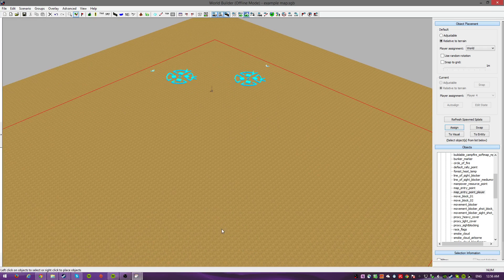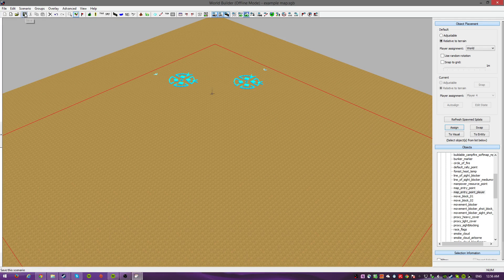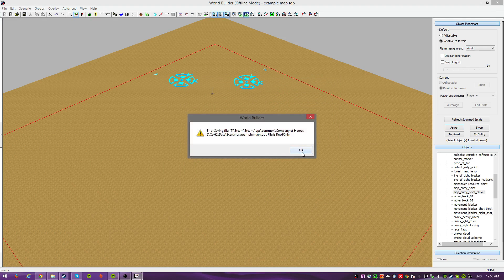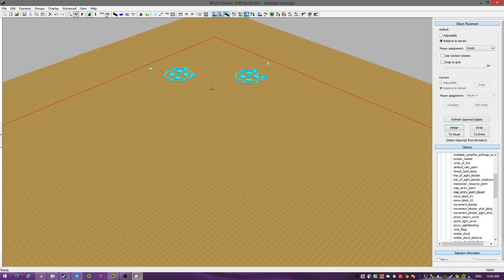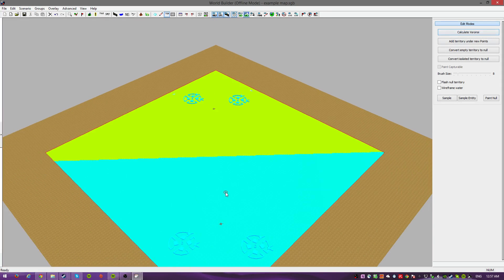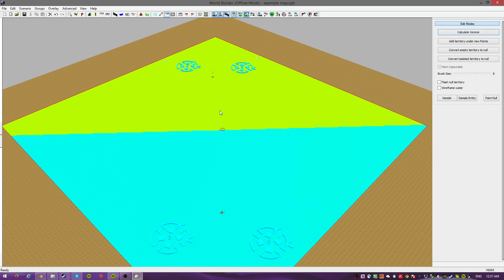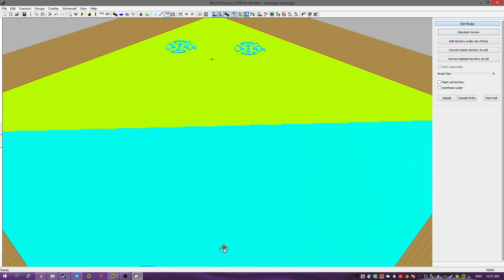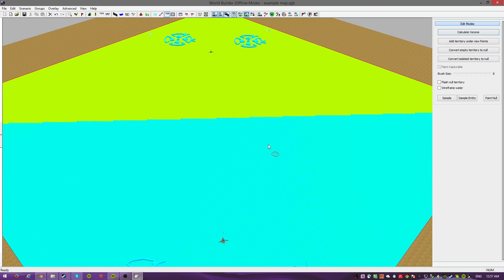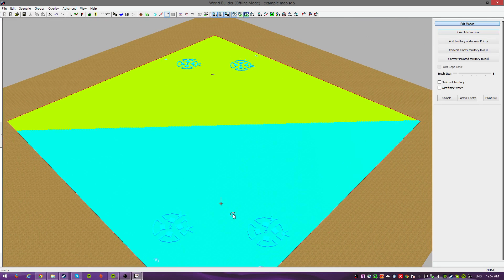You won't even be able to save the map. Let's see if we can try to save the map now. It says 'Please create a sector.' So we need to go into Territory and calculate. What this does - we only have these two points right now. It shows you the territory which it represents. All this blue was created by this. So because we didn't put any other points on the map, it's only two territories, and basically a team could build its base anywhere on the blue.